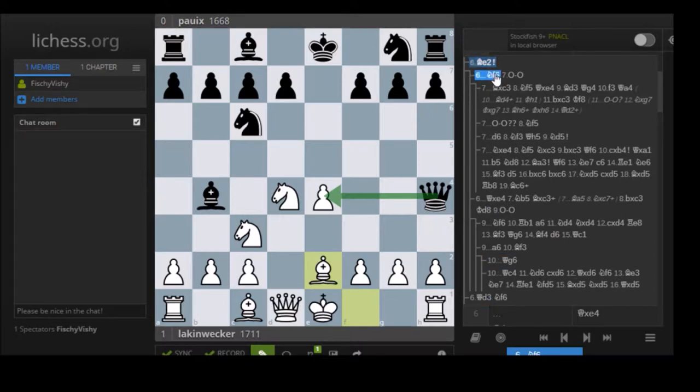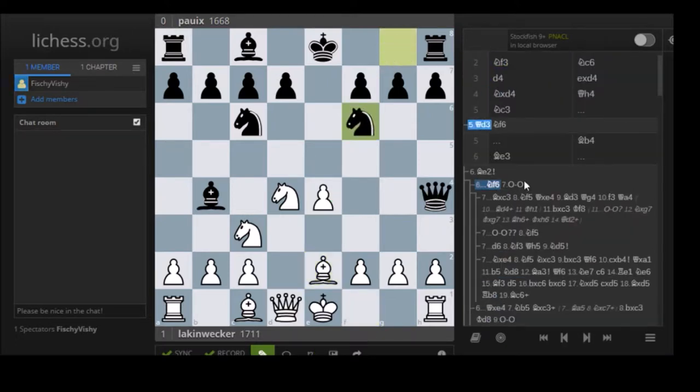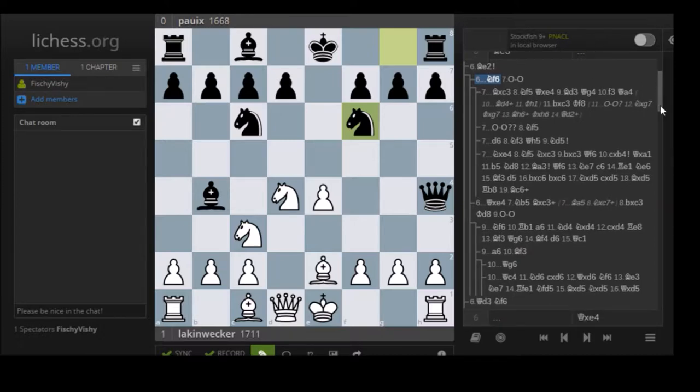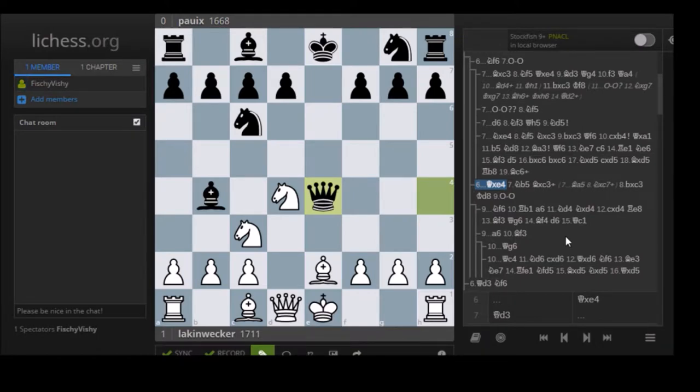Now Nf6 is a way to put further pressure on the pawn, but let's look at the most critical move, which is Qxe4. It's very important to realize what's the problem with Black's position, and that is the weak c7 pawn. As you'll see in this game, the c7 pawn was weak even though this exact line wasn't played. The general characteristics of this opening mean that the c7 pawn is weak because the queen got out and thus the c7 pawn wasn't defended.